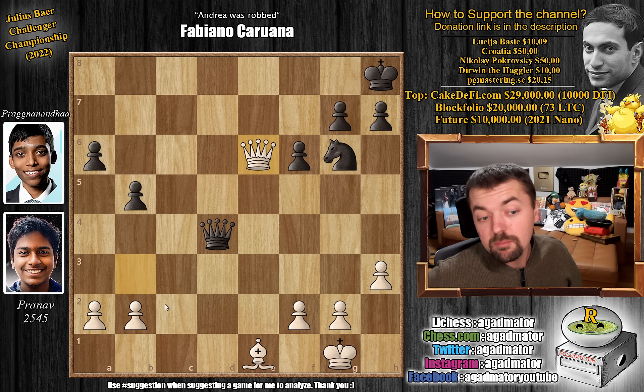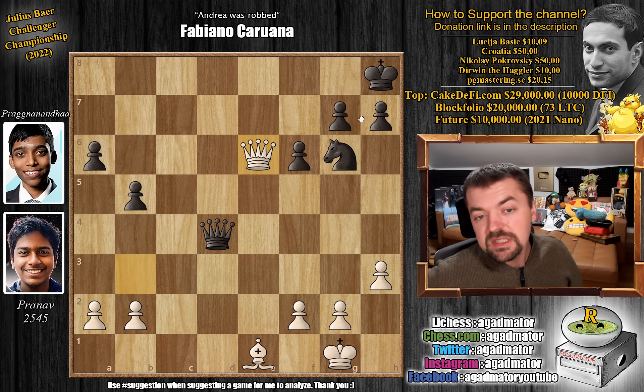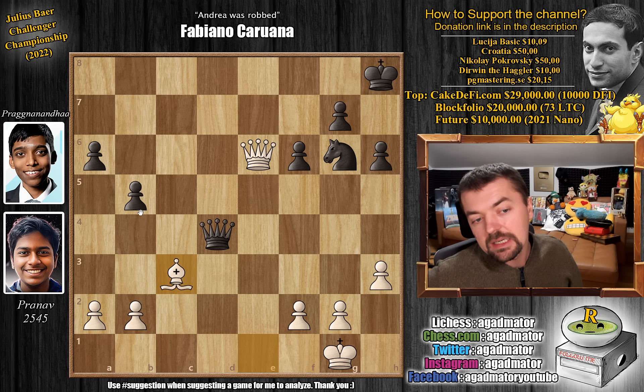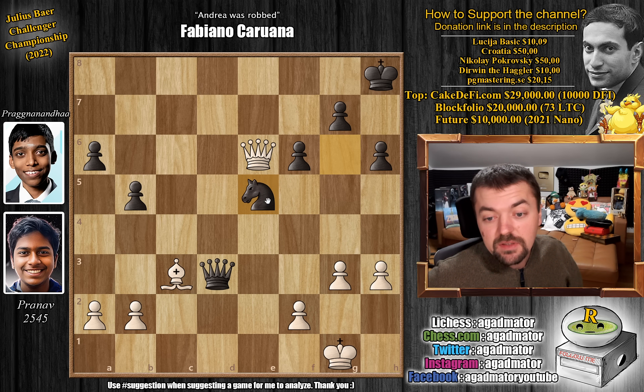Instead, h6 — creating some breathing room for the king on h7. Now bishop to c3, and this is a monster bishop for Pranav if Prague can't get rid of it from there. Queen to d3, and now pawn to g3 — taking away the f4 and h4 squares from the knight. Knight to e5 now.